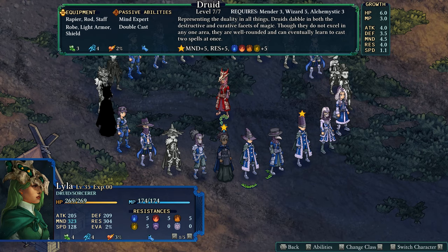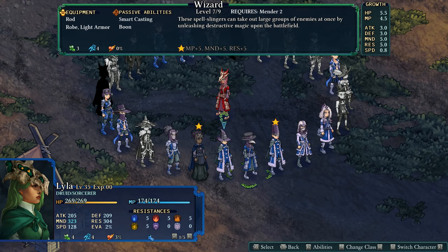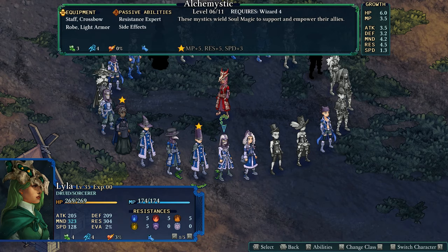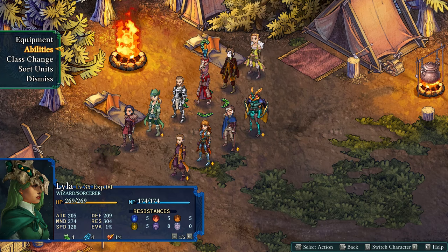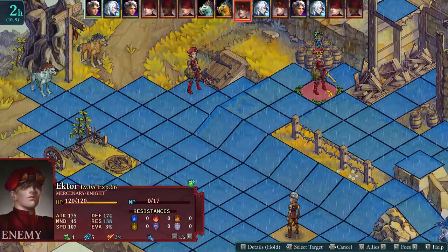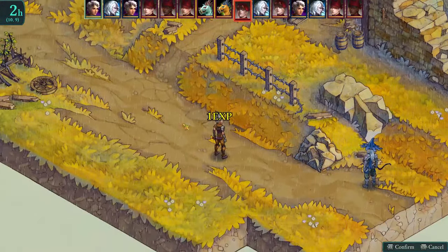A primary joy of Fel Seal is the pattern of unlocking classes and seeing new options available for a character. An important aspect of this customization are the two skills a class offers. When equipping a class in a character's primary slot, the two skills it has are automatically equipped and cannot be changed. However, every member has the ability to equip two other skills they have unlocked from any other class. Basically, you want to build a party member where all of these skills combo well together, creating truly unique characters that excel at their given role.